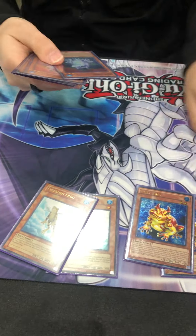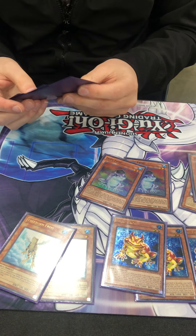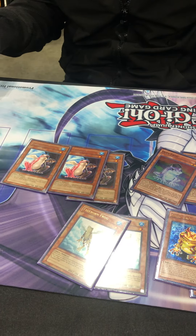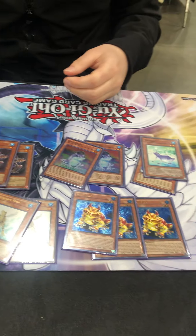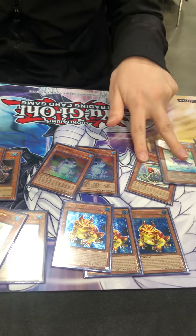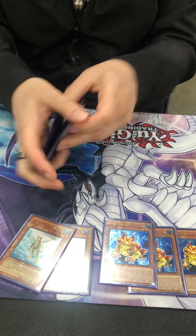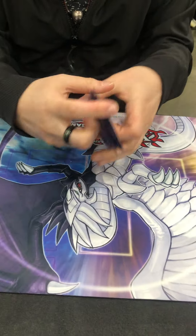Three Treeborn, two Dupes — sometimes I wanted three but I think two is probably better. Three Swap Frog steps to Toad. You get the frog engine. If I had a third Dupe I'd probably be cutting one of these two and I don't think it's worth it. 40 cards exactly.